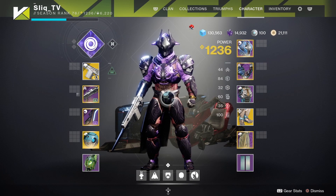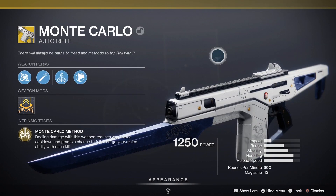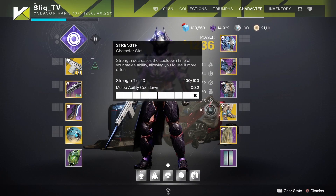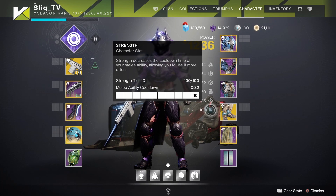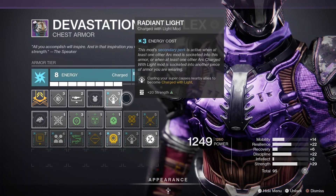What you need for this build is the following: Code of the Aggressor's Sentinel, Mark 44 Standasides, Monte Carlo, your favorite energy shotgun, 100 strength, and the following armor mods: Abyssal Charge, Stacks on Stacks, High Energy Fire, Radiant Light, and Heavy Handed.